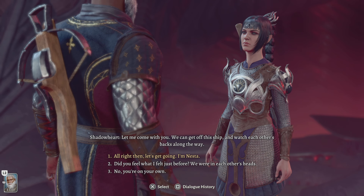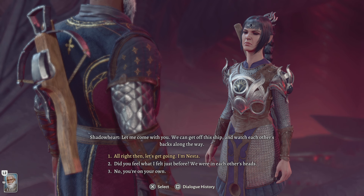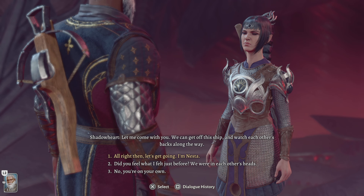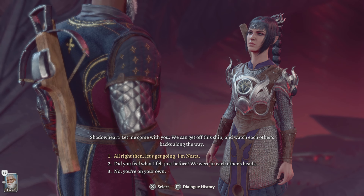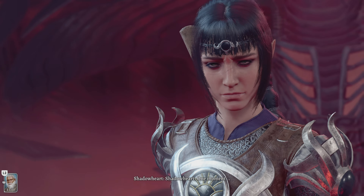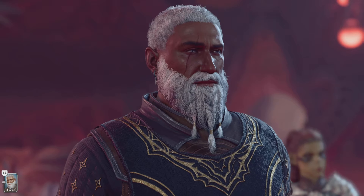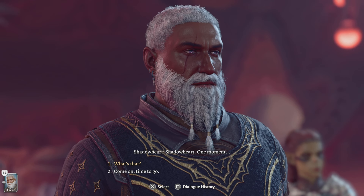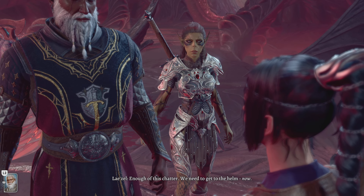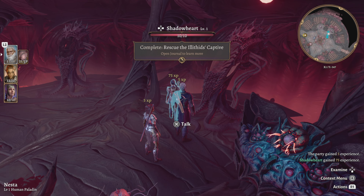First response: 'All right, then let's get going.' I am Nista. Second option: 'Did you feel what I felt? Just before, we were in each other's heads.' No — we need that girl, so press number one. Don't pick the weird option like number two — press number one. What is that she's trying to take? Let's see — that looks interesting. 'It's nothing, trust me.' Enough of this chatter — we need to get to the helm now. She's right — lead on.